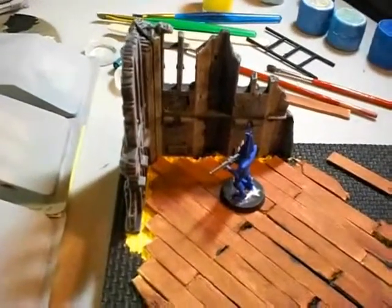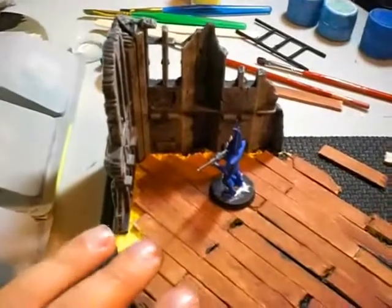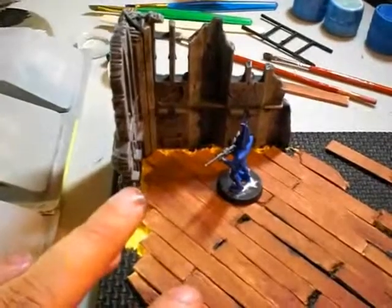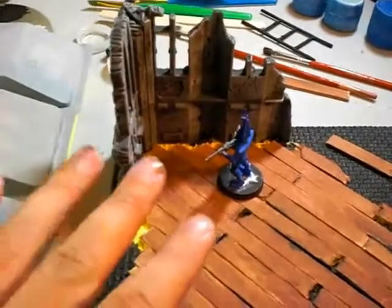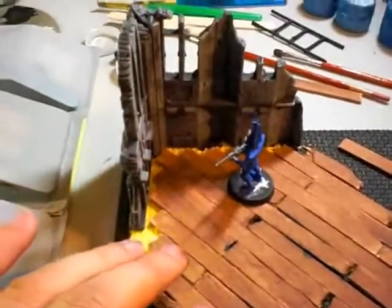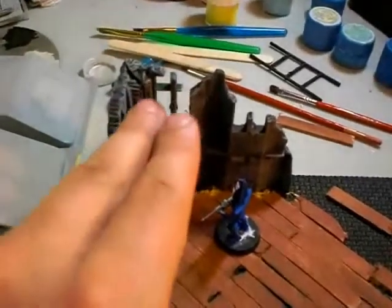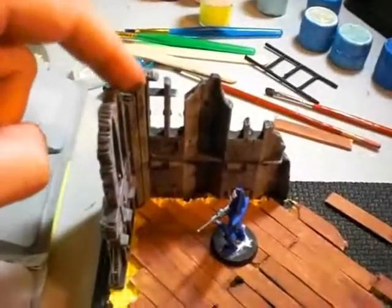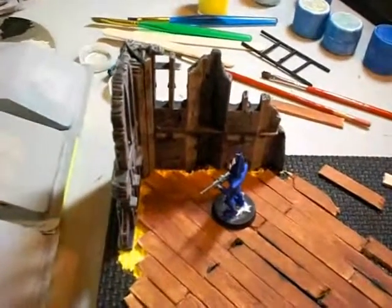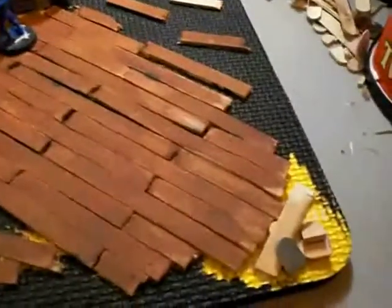I also popped off the floorboard that comes with the prefabricated ruins from Games Workshop. The reason I did that is because in the game a level is considered to be three inches for buildings. Since that floor level was not even a full inch, I popped it off — if three inches is supposed to be three inches, the floor should actually be higher up.